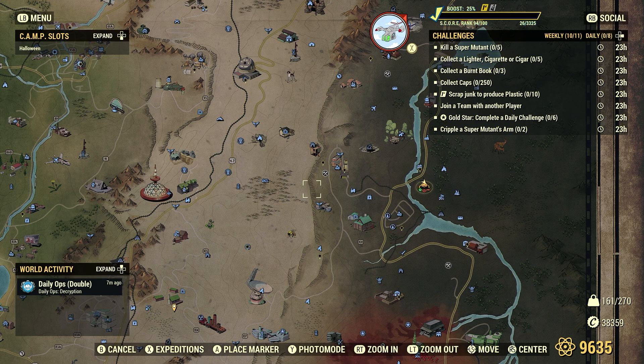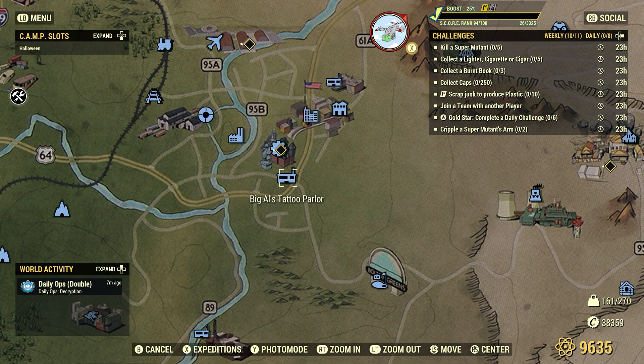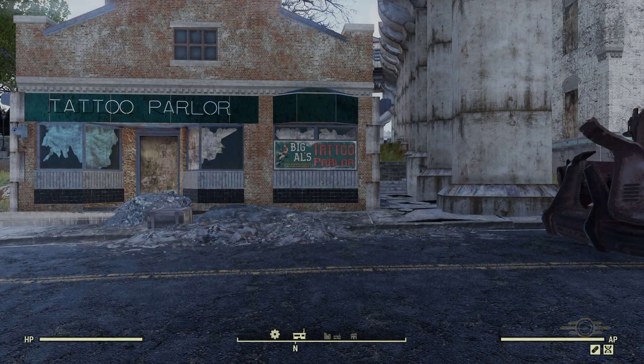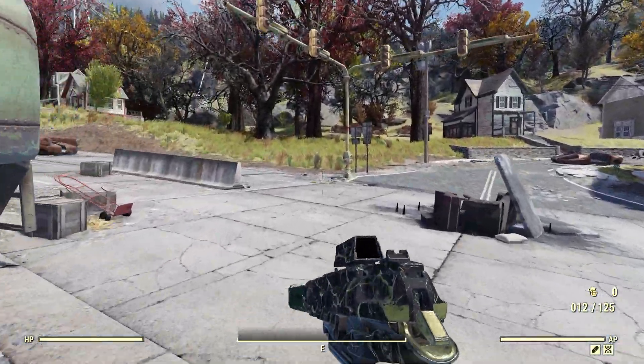Another good way — a really good spot to find junk items that give you plastic — is fairly close to Morgantown. We're actually going to spawn over here at Big Al's Tattoo Parlor. This is more for folks who are legitimately looking for plastic. Once you're at Big Al's Tattoo Parlor, we're going to head east, right up that hill.